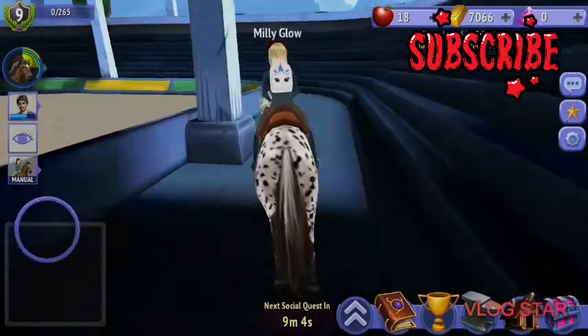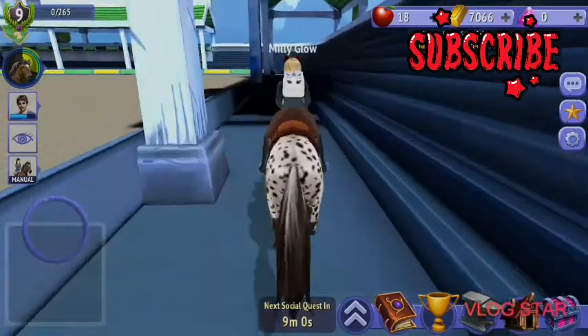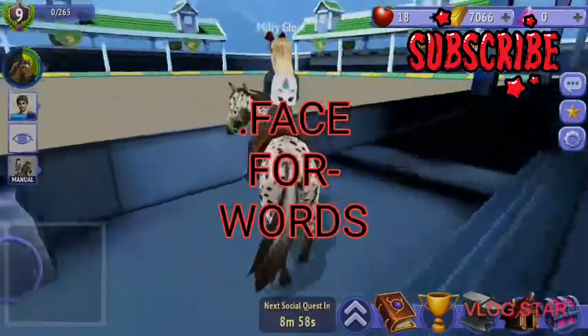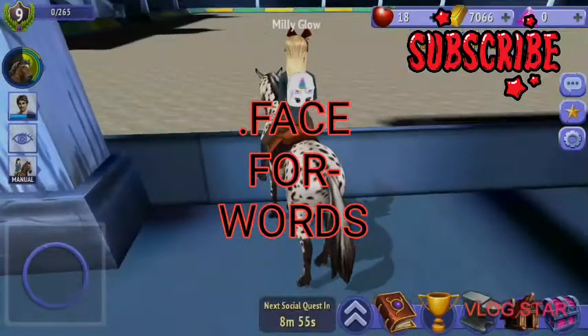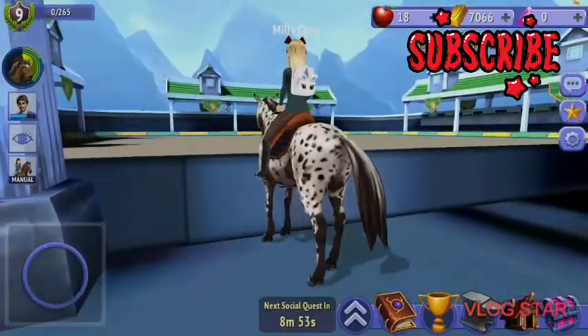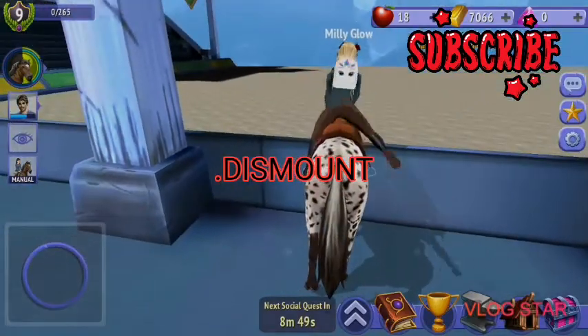So all you have to do is canter or trot or walk over here and face this way, just past this pole. Face this way as straight as possible and get as close as possible. You're now going to dismount.